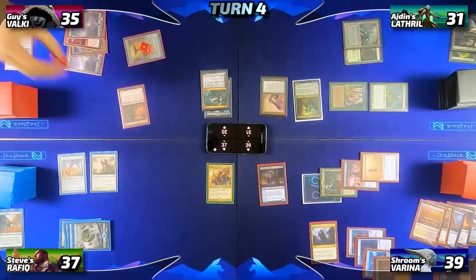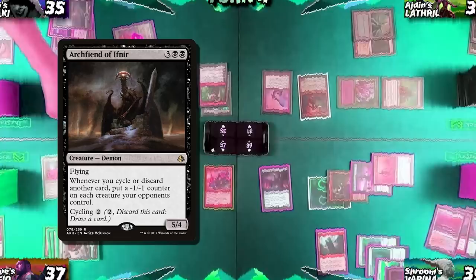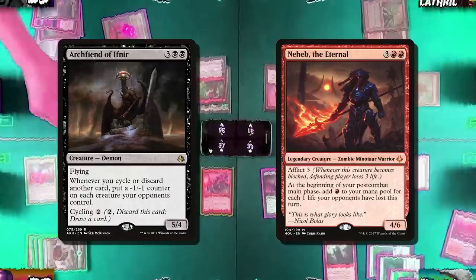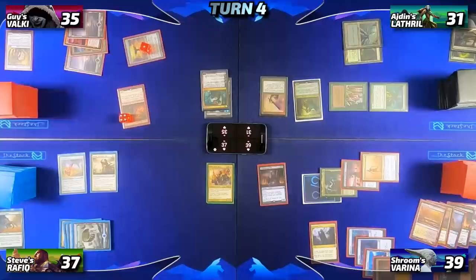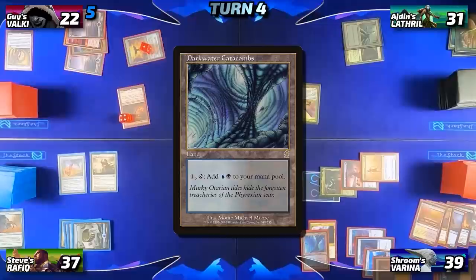Important caveat: we thought the Archfiend effect was -4/-4 until end of turn, but reading the card explains the card — Archfiend actually gives -1/-1 counters. We didn't catch that here, so we're going to take the four -1/-1 counters off Neheb at the end step. It's not the biggest deal in this game, but we'll pay more attention moving forward. The Archfiend triggers wipe most of the board, making it very difficult for Guy to profitably block with Neheb. So we go to damage, Guy takes it all and drops down to 22. Then I drop Darkwater Catacombs and pass back to Steve.